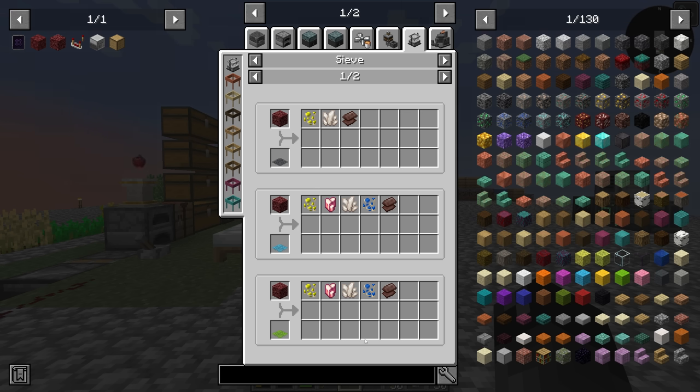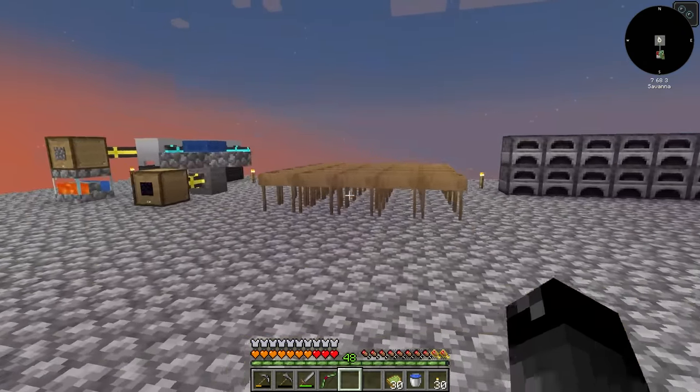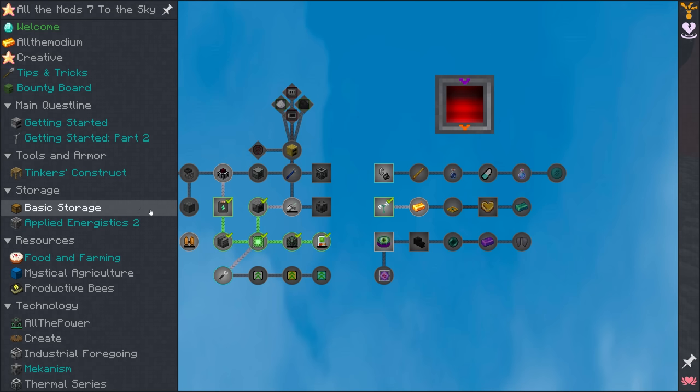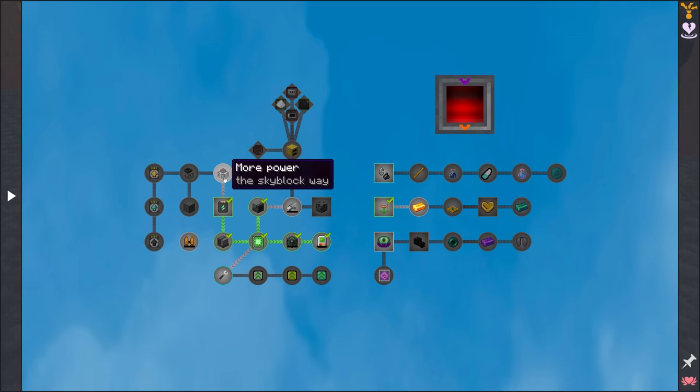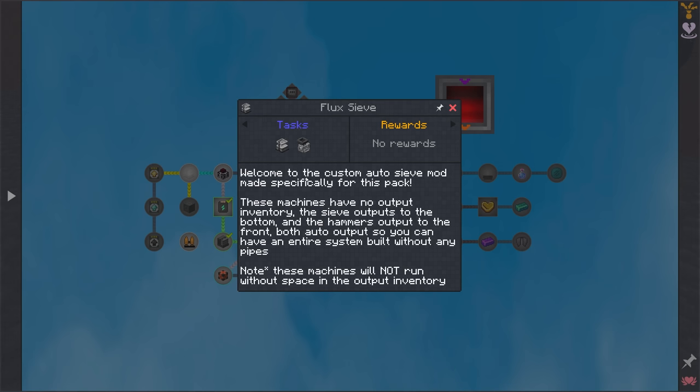A few different things we need to do here. Getting the diamond meshes might be the best thing, but before we upgrade our 5x5 sifting setup to all diamond meshes, I feel like we should take a look at our quests. This is the getting started part two section, and the next quest is More Power — we're going to be making a magmatic dynamo, which leads into the flux sieve. These are the custom machines for this modpack for sifting automatically, and it looks like there are upgrades and a compactor. This is going to be pretty cool.